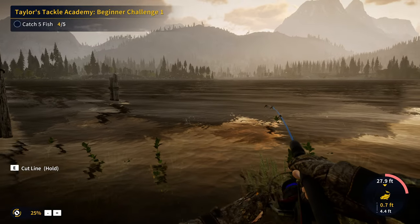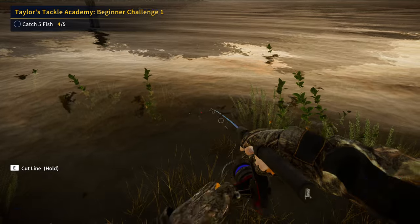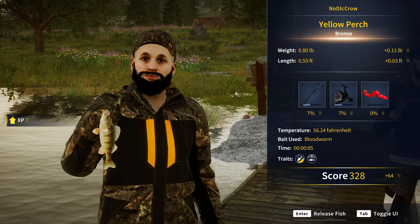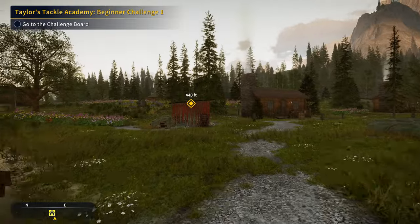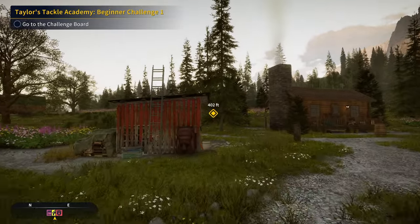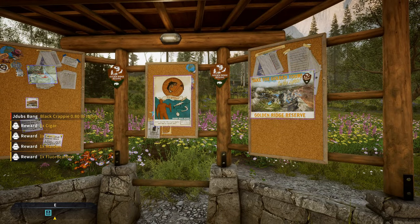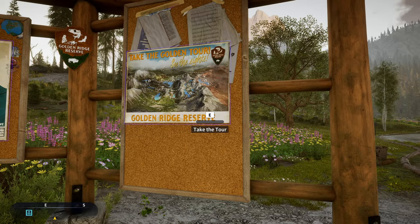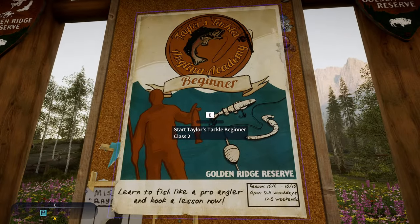There we go, that is going to be the last fish needed for the challenge — beautiful, you love to see it! That will be a challenge completion right there — 0.80 pound yellow perch, not too shabby. Now in order to complete this we've got to go to the challenge board, so let's head over there right now. And that also gets us to level three as well, which is amazing.